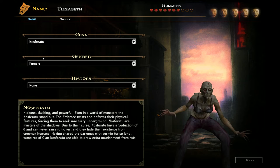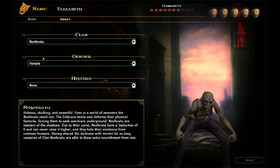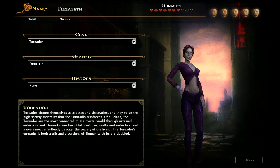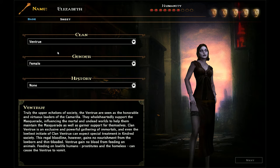Now Nosferatu tend to be quite hard to play, simply because you spend a lot of time walking around in the sewers. It's quite bad to let humans see you because you do not look human at all. Toreadors are into looking good basically — quite boring actually from that point of view. The Tremere are into their magic, and the Ventrue are basically into their business — they like running things.